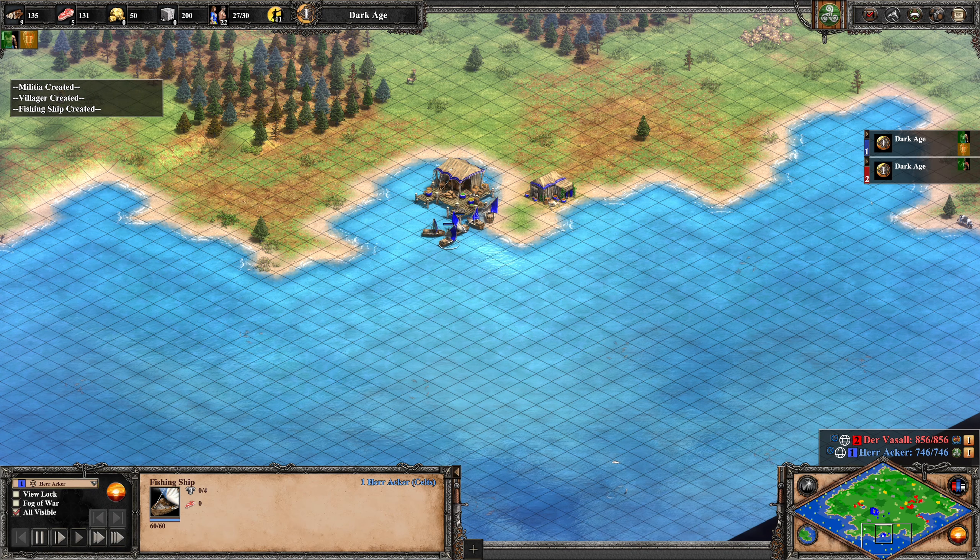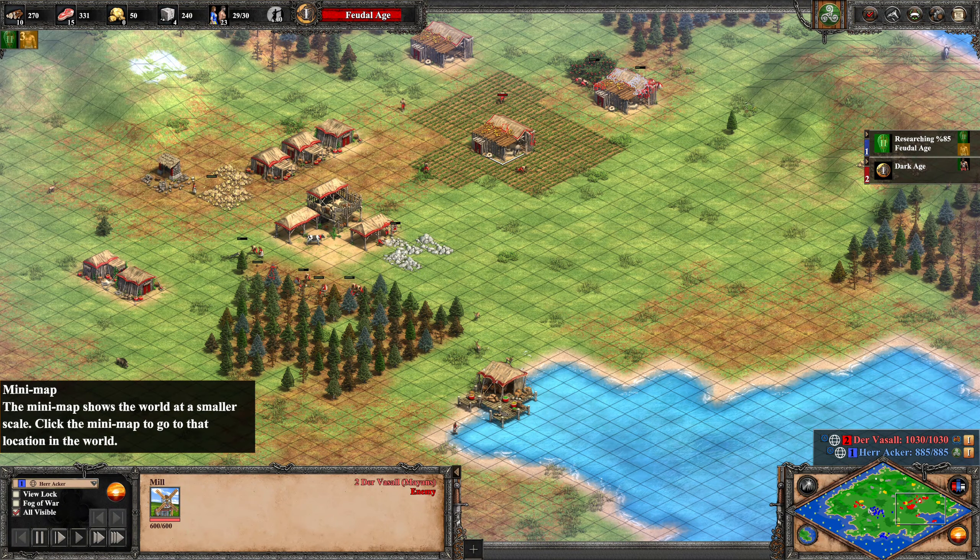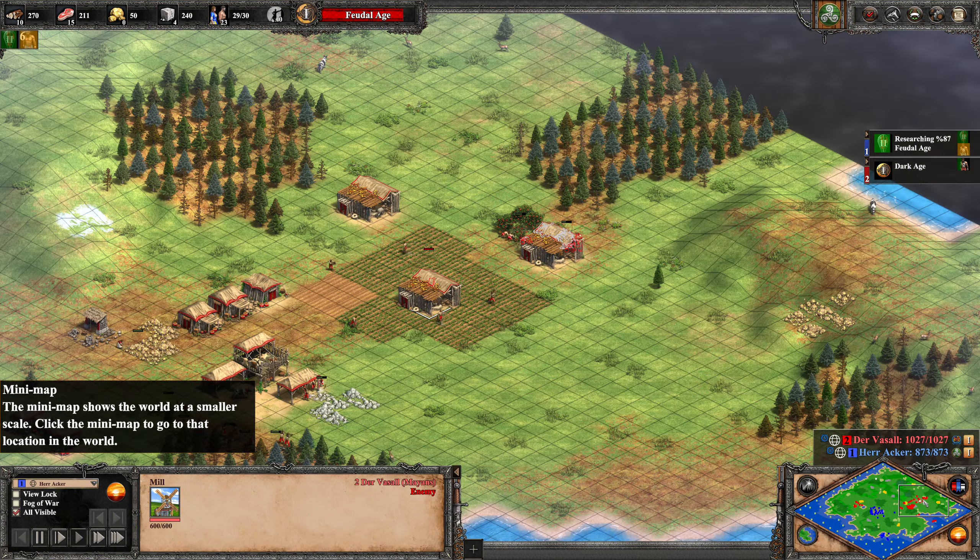And here we see another problem — three mills. That's just wood being wasted. One mill is enough in Dark Age; you don't even need to think about new mills until Castle Age or Imperial Age. But look at the score — it's way in favor of Der Vasall. However the gap has narrowed a little because Herr Acker has advanced to the next age, and we see a big villager lead for Der Vasall. Interestingly, Der Vasall has been able to improve his game by a lot in a short amount of time. Now that Herr Acker is in the next age he can place towers, whereas Der Vasall cannot — that could be decisive in this first game.